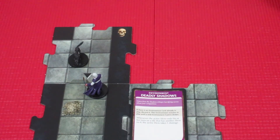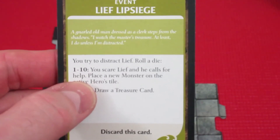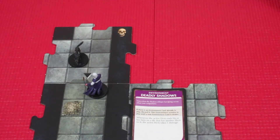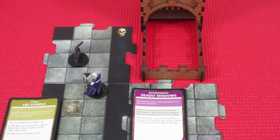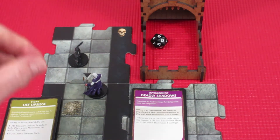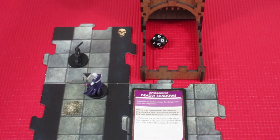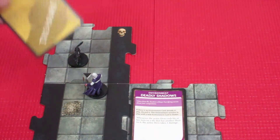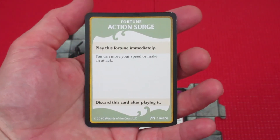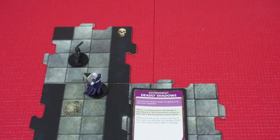The flavor text says: 'A gnarled old man dressed as a clerk steps from the shadows — I watch the master's treasure, at least I do unless I'm disturbed.' We roll for it — looking for a high number — and we get a 12! That's in the 11–20 range, so we draw a treasure card. I can't believe that encounter was actually good for us!